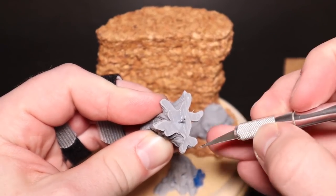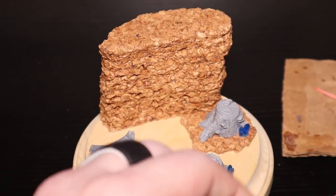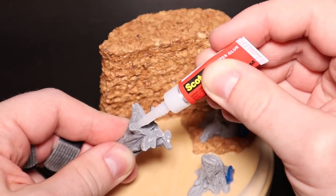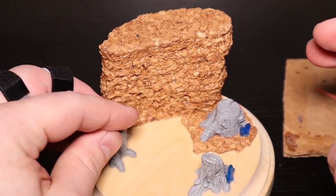All right, so we're getting the last little bit on here, and then everything will be pinned and glued down — which means we can actually start priming it, painting it, putting texture on it, and finalizing this whole thing. Which is pretty exciting.